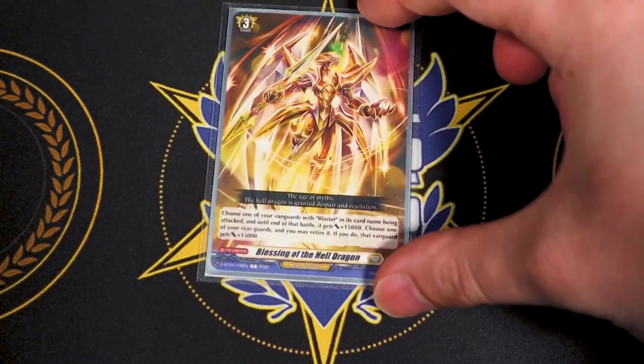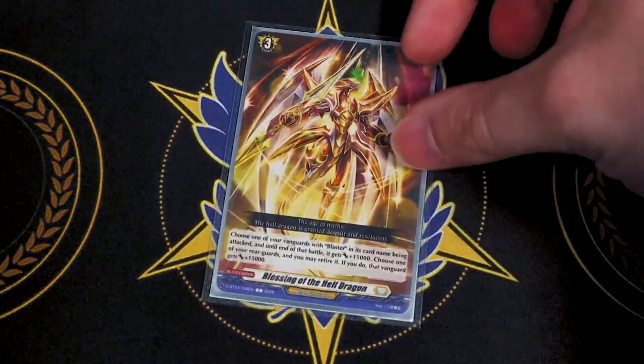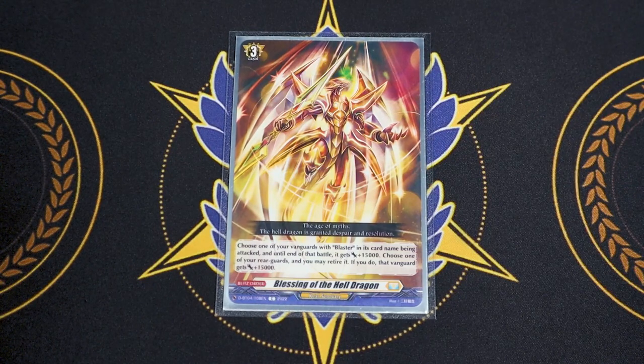Lastly for grade 3, one copy of this common card from DBT-04 — a Blitz Order for Blasters. You choose one of your Vanguards or a unit with Blaster in its name that's being attacked, it gets 15k power. Then you can retire a rear guard to give your Vanguard another 15k. It's like a 15k shield, or up to 30k like a crit sentinel if you retire a rear guard. Blitz Orders go to the order zone, not the guard circle, so they bypass guard restrict effects. It's also a grade 3 for stride cost.